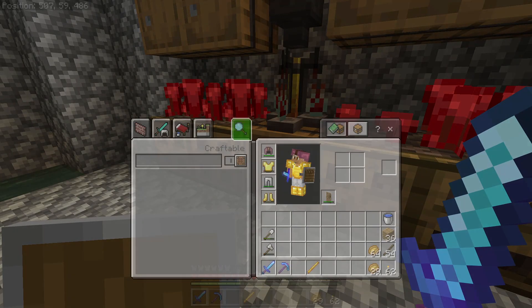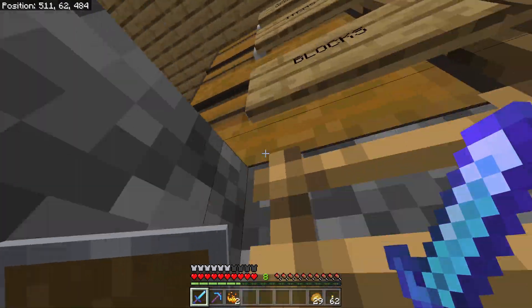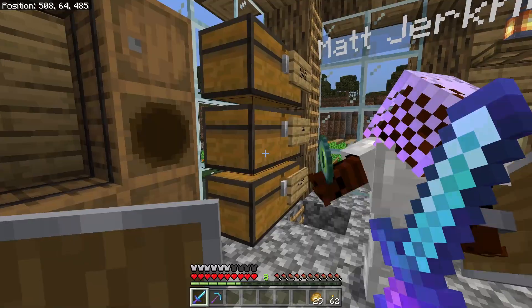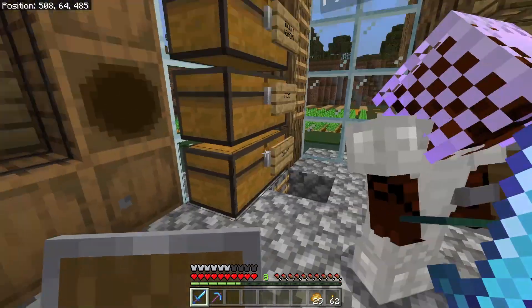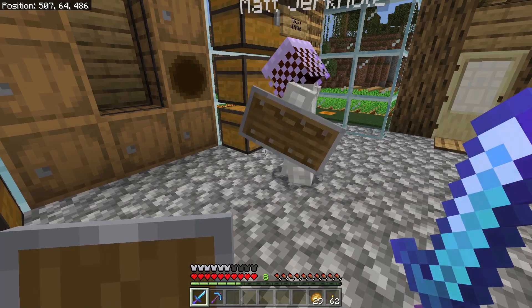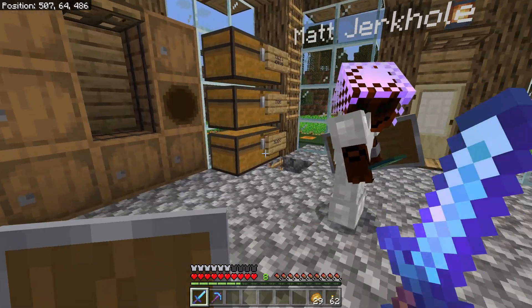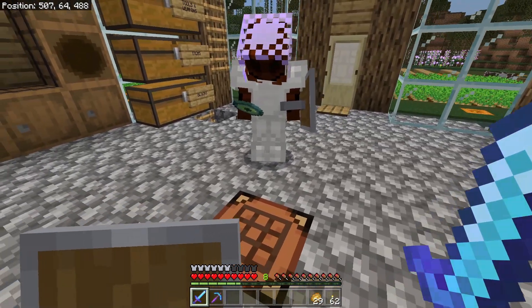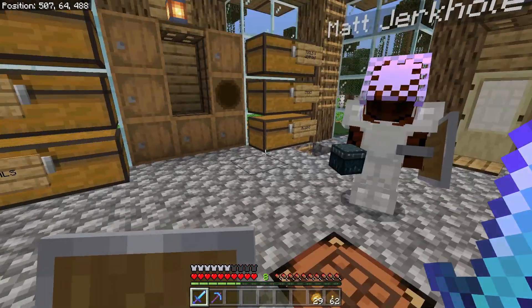Should I grab all of them? Yeah, grab all of them. Also make another eye of ender — there's another ender pearl there. Make another eye of ender. There we go. And grab some obsidian and make an ender chest. What the hell does this do? It's cloud storage in Minecraft.